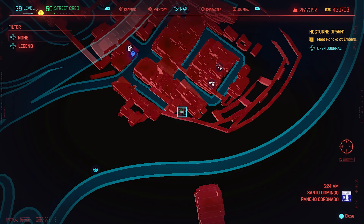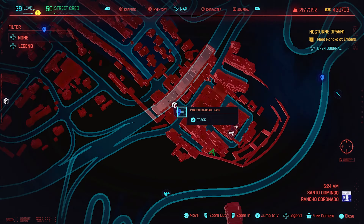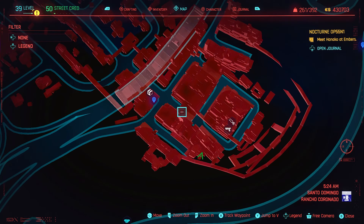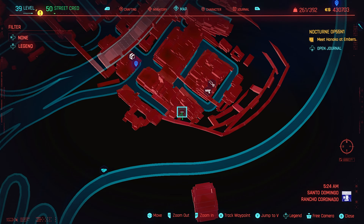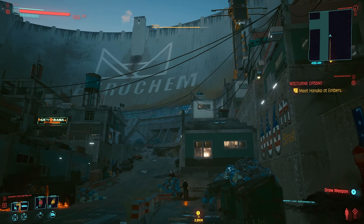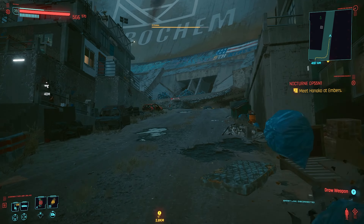For the boots, you're going to head down to Santo Domingo. The fast travel point you want is the Rancho Coronado East one if you're going to use that method. Once there, just head up the path I'm showing you now with my cursor to my green icon. Once you exit the fast travel point, just head straight up this road to the dead end.